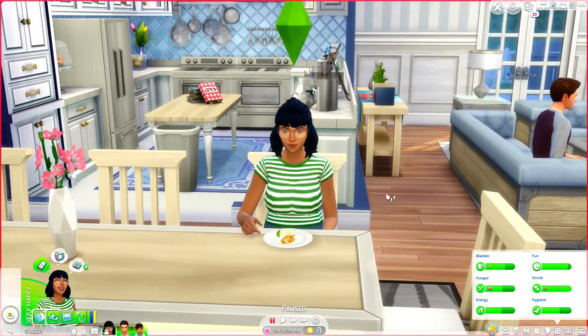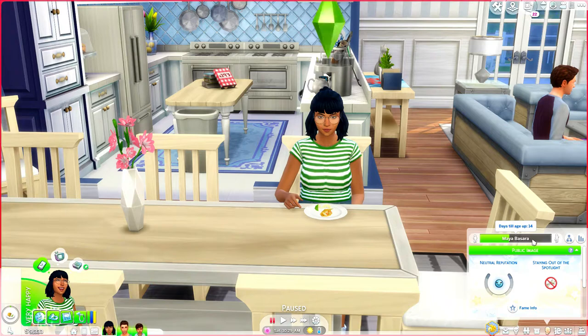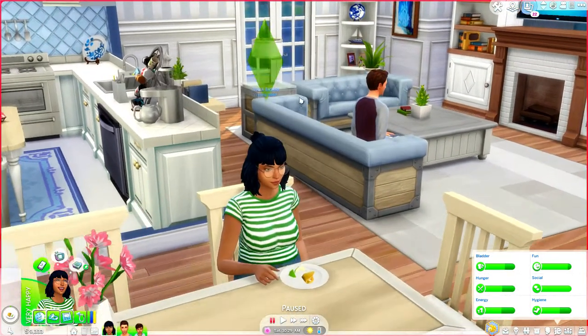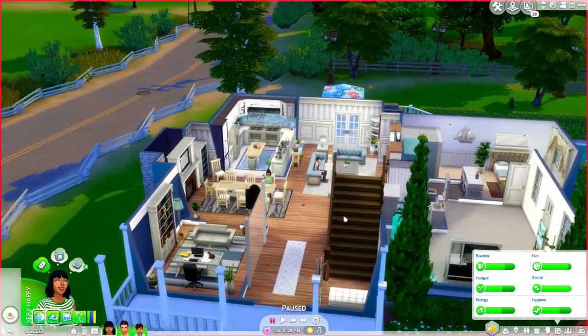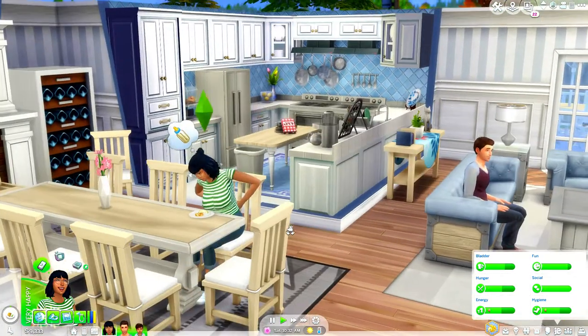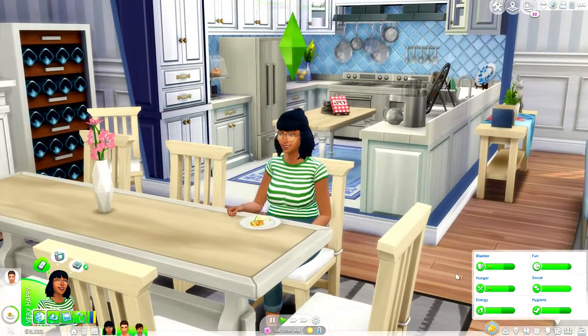Let me introduce you to my heir, my very first generation sim — this is Maya Basara. Her name should actually be Fontaine because she just got married recently. I'm playing in Plumbella's save file so she started off in a little starter house in Willow Creek. She is a mad scientist, so to complete her generation we need to master the scientist career, complete the Chief of Mischief aspiration, master mischief and logic skills, and complete the elements collection.